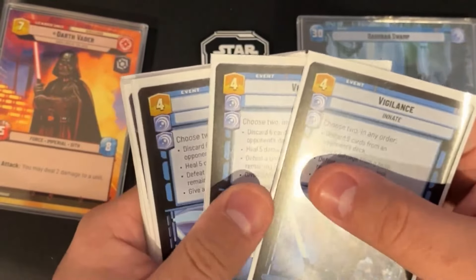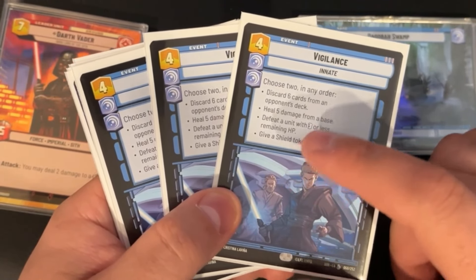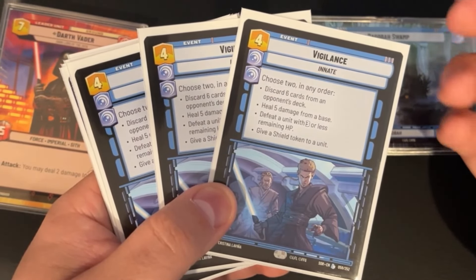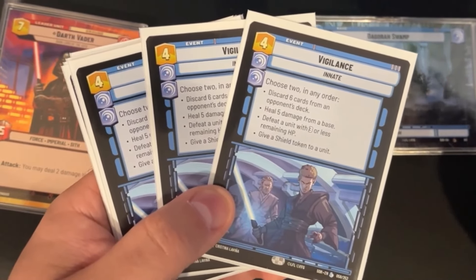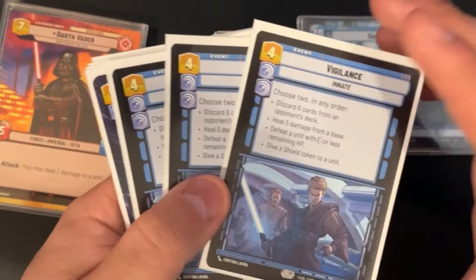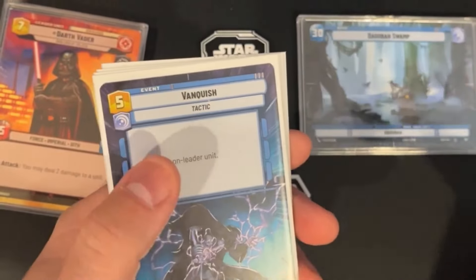We're running a full playset of Vigilance even though we're paying six resources for it due to the aspect penalty — we're not double blue. But this card is so strong. Against control we can mill; against aggro we heal. We're almost always using it as removal plus a base heal, defeating a unit with three or less power and healing five damage to our base. It's so strong we're paying two extra resources for it.